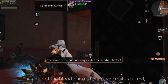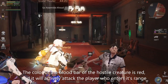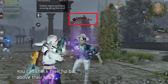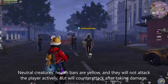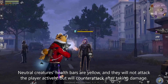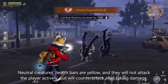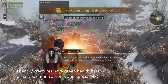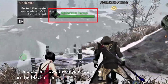Classification of monsters' HP bar. The color of the HP bar of hostile creatures is red, and they will actively attack the player who enters their range. You can check their HP bar above their head. Neutral creatures' HP bars are yellow, and they will not attack the player actively but will counter-attack after taking damage. Friendly creatures have green HP bars, usually seen on campers and special NPCs. The picture shows the mysterious man in the blackmail.